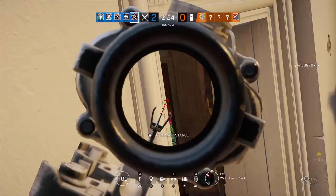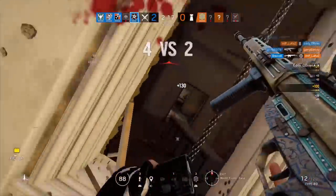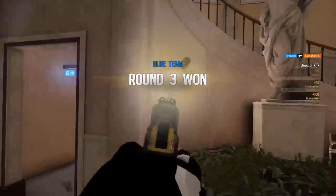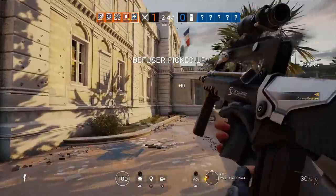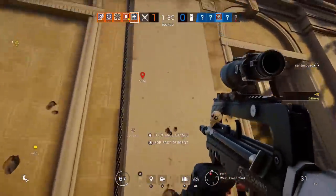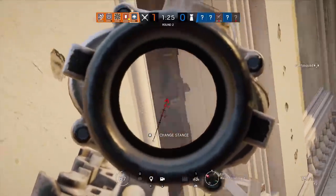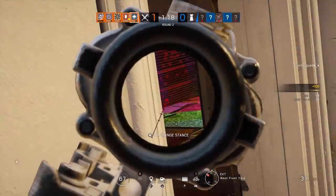Once you have your sensitivity set up and feel comfortable with it, start playing T-Hunt in a specific way. What I want you to do is just rush — don't think about holding angles or slow peeking, just straight rush and go for those harder kills. Don't go for easy kills in T-Hunt because that's how you don't really learn. When you rush, you're under a lot more pressure and you'll start flicking on people — that's how you really improve your aim.